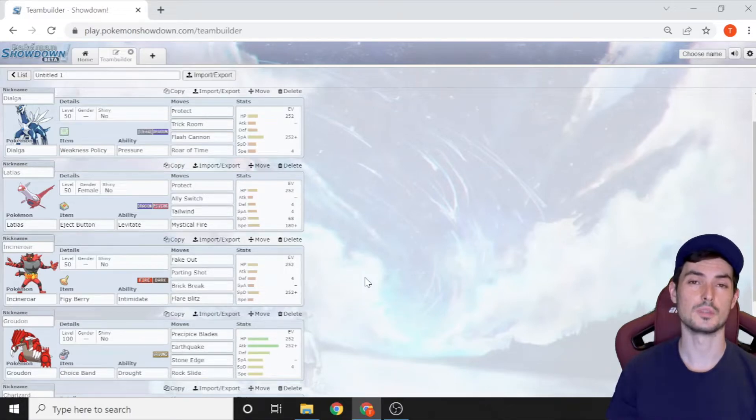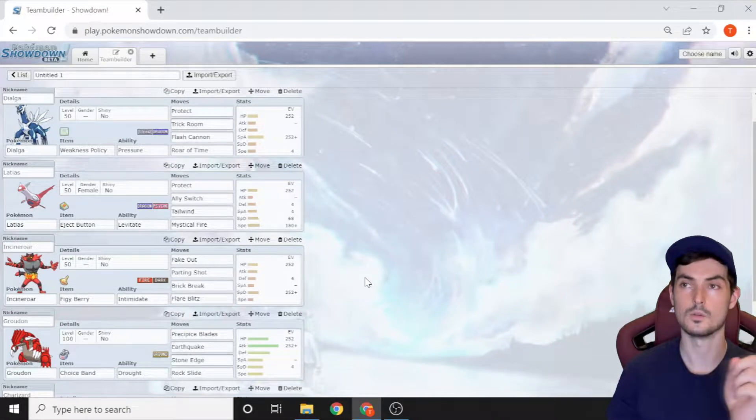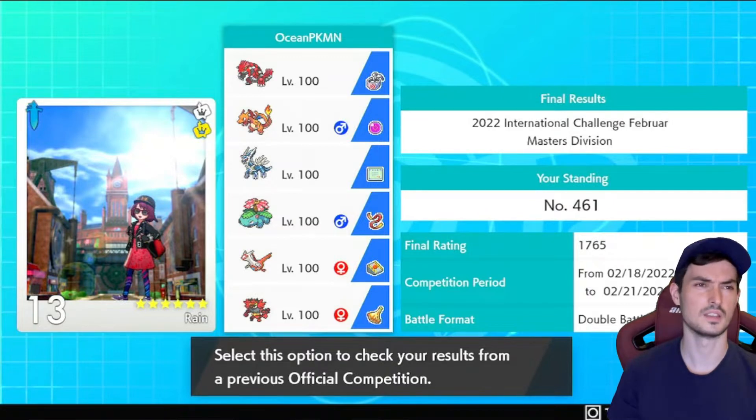Welcome. If you're watching this video you're probably looking for something to use in the March IC, which is about a week away as of recording this. It's a Dialga team, and it is as good as I'm hyping it up to be. This is the team I used in February IC — I finished 465th. I only played 30 games so I still had 15 left over; I just had enough at that point, so it could have improved further.